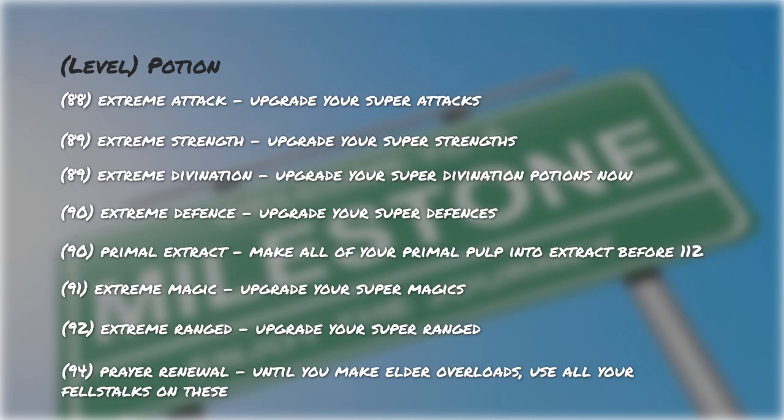When you start unlocking the levels to make extreme potions, I highly recommend upgrading all of your supers to extremes. Most of the ingredients to make extreme potions are easier to farm than super potions. At level 88 you unlock extreme attacks. At level 89 you unlock extreme strengths and extreme divination potions. At level 90 you unlock extreme defense potions as well as primal extracts — I highly recommend making all of your primal fruit pulp into primal extract before level 112. At level 91 you unlock extreme magics. At level 92 you unlock extreme ranging potions. At level 94 you unlock Pray Renewals. After you get Pray Renewals, you're going to use all of your fellstalks on these until you make elder overloads.